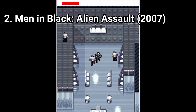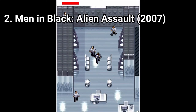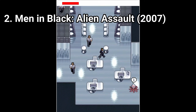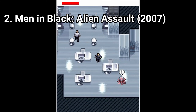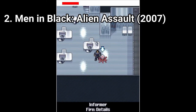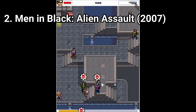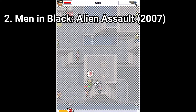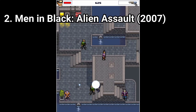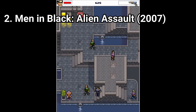A more complete answer is that in the game you have to go where the objective is, or shoot what the objective is, or solve a puzzle to get to the objective — stuff like that. This time you also have to neuralize civilians, because if too many civilians see aliens, you lose the level.